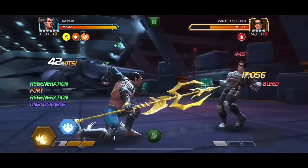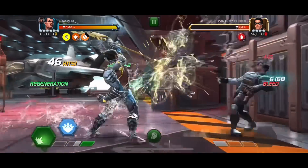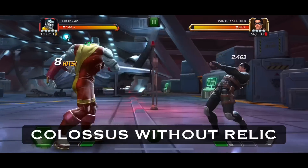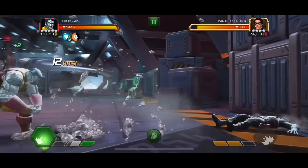We drop the SP2 and all hits crit. Then we drop the SP1 and three out of five hits crit — so that's about six out of eight crits, compared to one out of eight crits without the relic. That is absolutely insane.